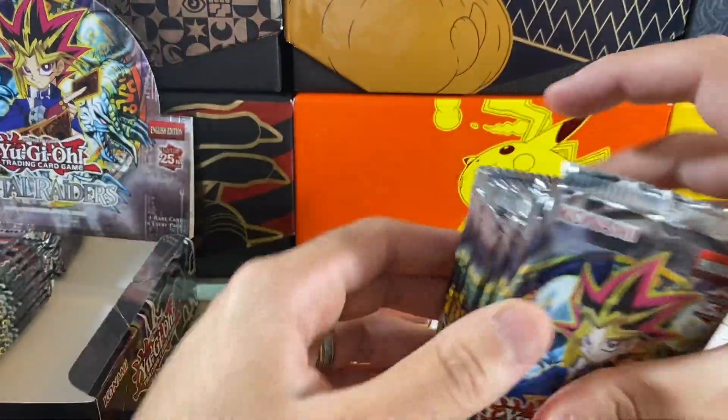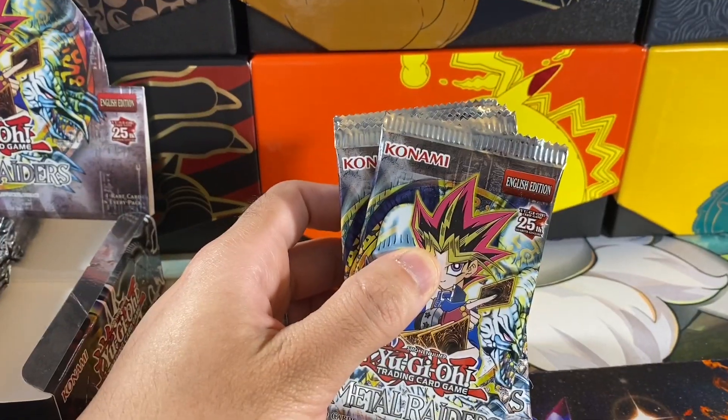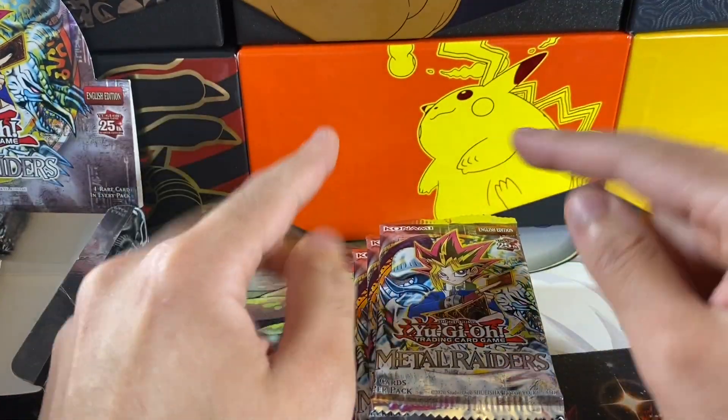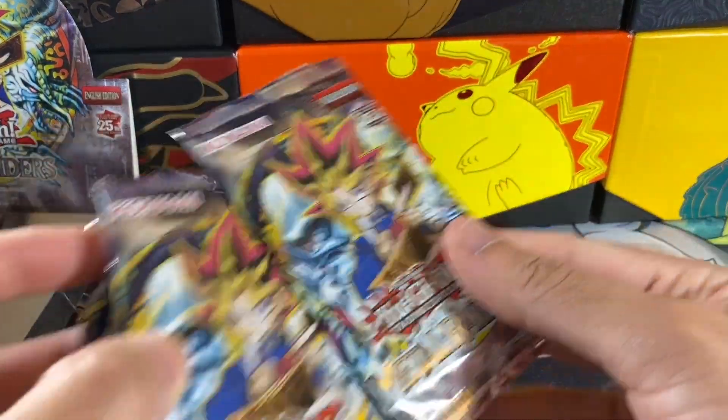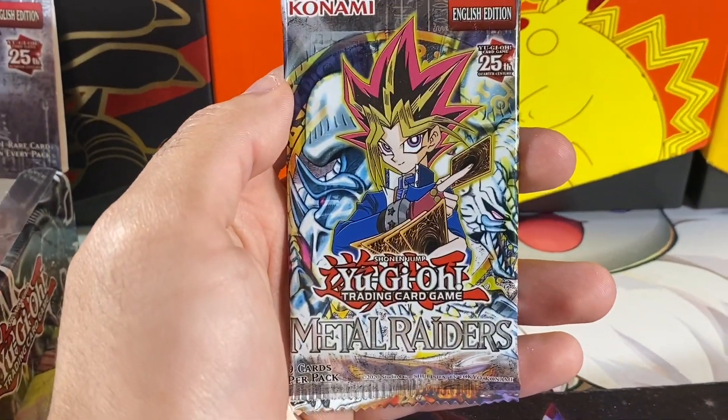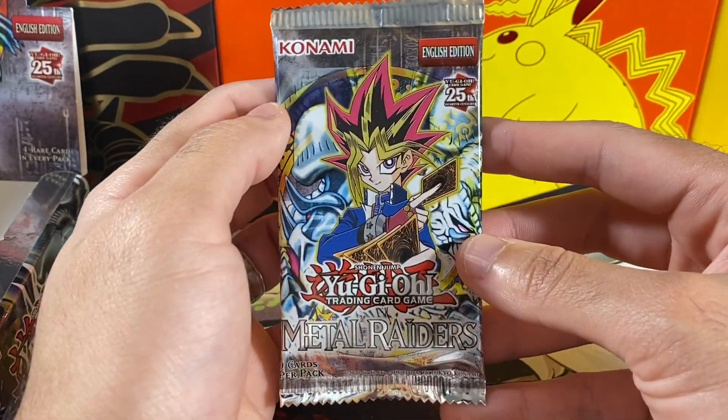We've basically pulled all the cards we really wanted from this, except for two cards, which are the Summon Skull and the Time Wizard. So hopefully today we will get that Summon Skull and Time Wizard. They are Ultra Rares, so you're only guaranteed two Ultra Rares per box, so it would have to be those two Ultra Rares. Let's see what we get.